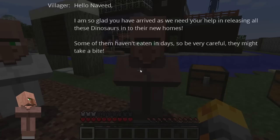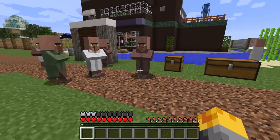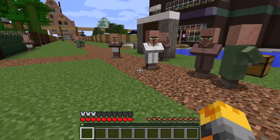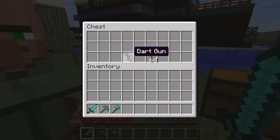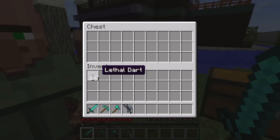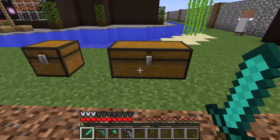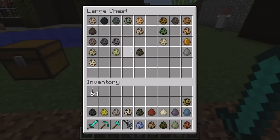The villager says: 'I am so glad you have arrived as we need your help releasing all these dinosaurs into their new homes. Some of them haven't eaten in days, so be very careful - they might take a bite.' Wait, are some of them going to eat us? That doesn't sound good, but we have to do this for the villagers. Let me take out my full diamond set, dart gun, and a few lethal darts just in case the dinosaurs get really dangerous.